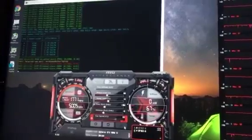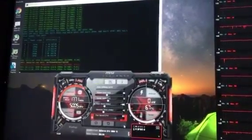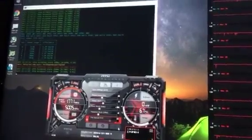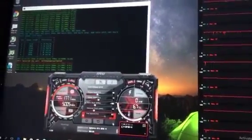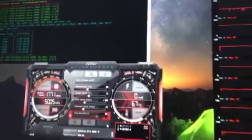One thing you have to be careful of is overclocking the core clock too much. I find that plus 100 on the core clock with this particular rig is the sweet spot for me — anything above that and the system crashes. And there you go: 666 solutions per second.